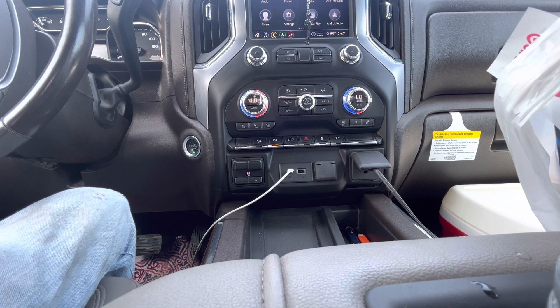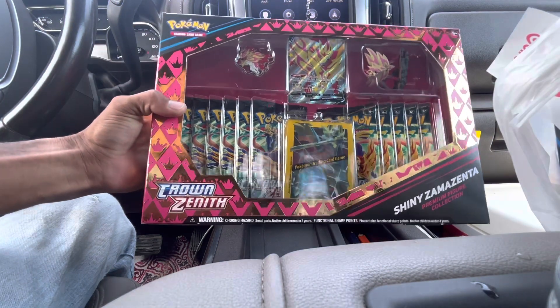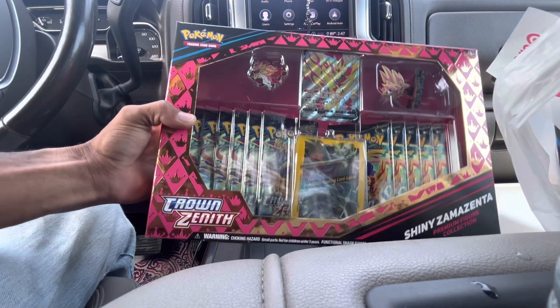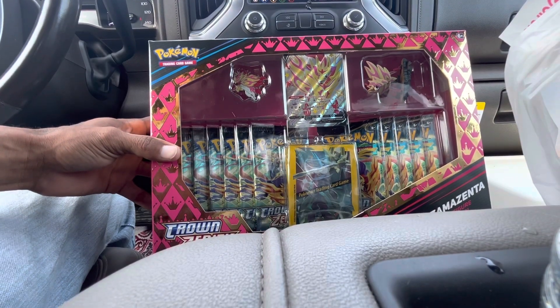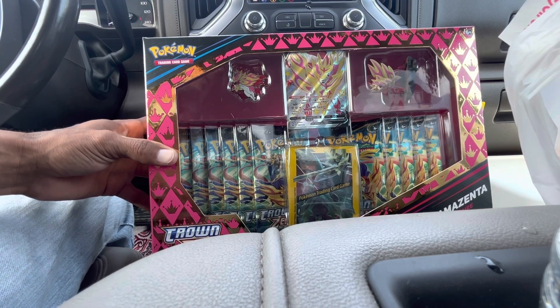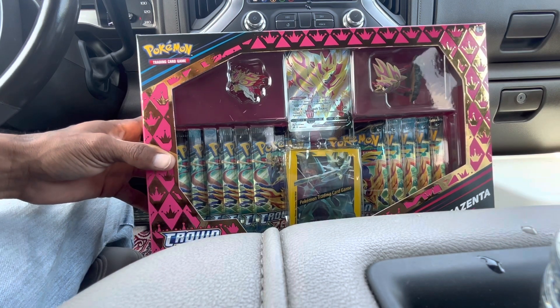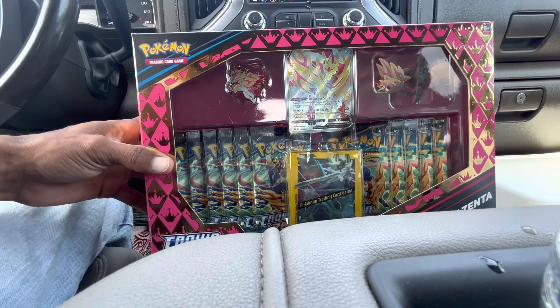Welcome back everyone to the third episode of Lunchtime Pulls. My name is Pokylex and today we're opening up the brand new shiny Zamazenta premium collection box. The promo we need for the Crown Zenith binder is included, and we also get 11 packs inside. We get the pin, the figure, and a pack of sleeves. I actually ended up buying both boxes but we'll be opening this one today.